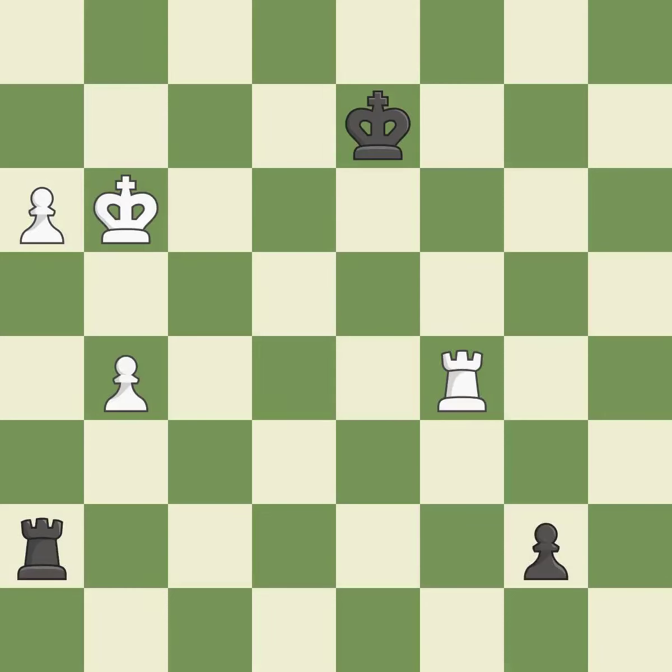The passed pawn moves towards its goal. This threatens to promote a pawn to a queen — it is excellent. Placing a rook behind an opponent's passed pawn can inhibit the pawn's ability to promote. This prevents the opponent from being able to promote a pawn to a queen — it is best. This pins a pawn, which restricts its mobility — it is excellent. After all captures, this is an equal trade — it is excellent.